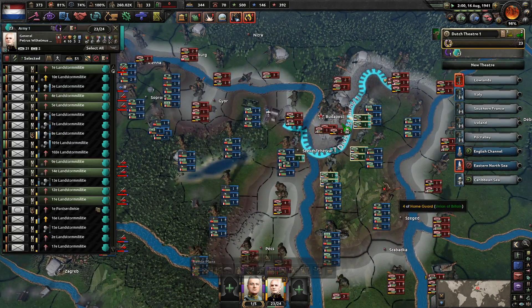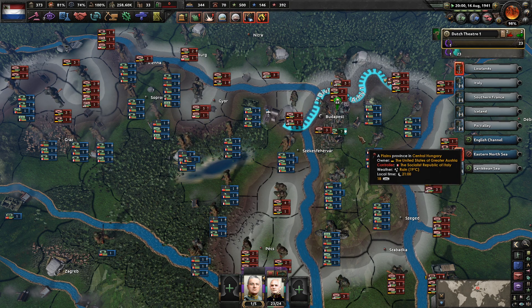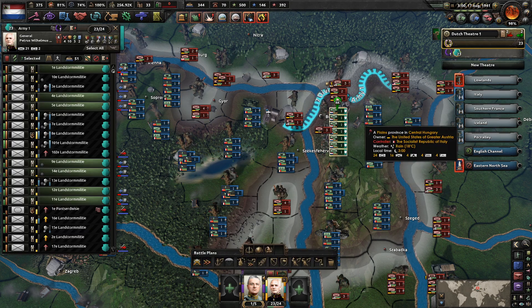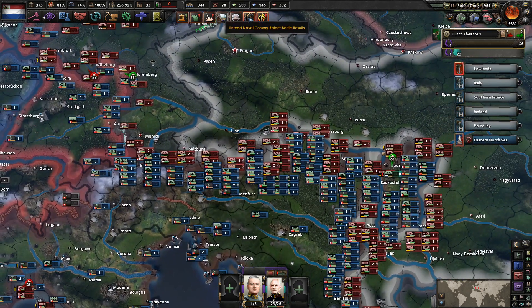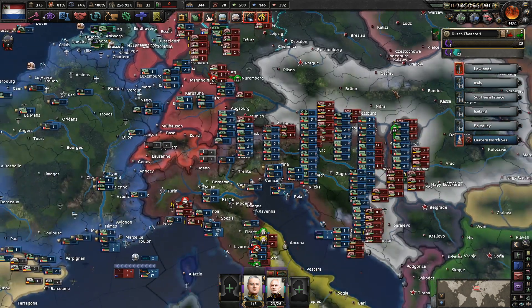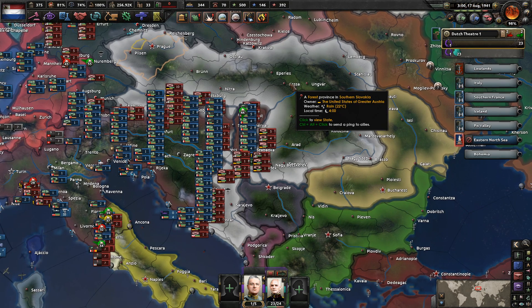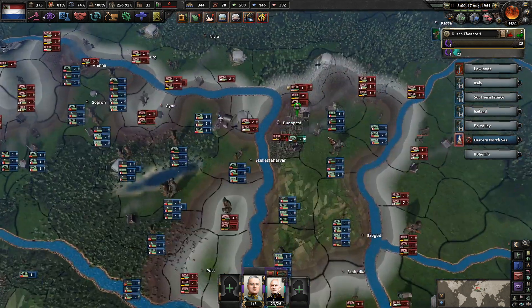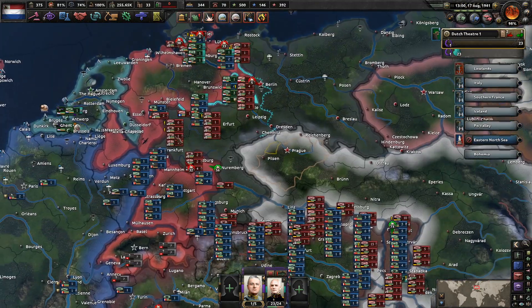Germany has actually taken back Frankfurt, which worries me — that's not surprising though. Now that we've taken this location, we can immediately reposition these troops. We've gotten you down to 49 percent, but we'll need Krakow and Prague as well. I'll wait for international troops to arrive, then I'll probably send you to this border.